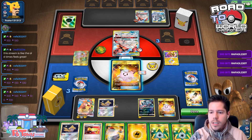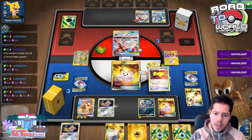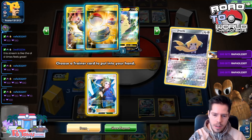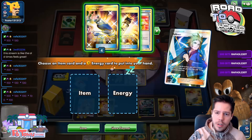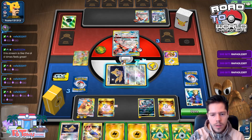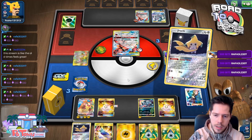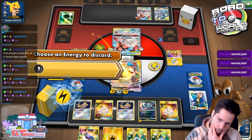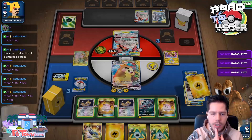50% chance to just outright win — nope. I'll go ahead and switch. Volkner helps me thin the deck. I'll attach the Metal energy, retreat, bench another Jirachi in case my opponent attacks so I can get the Lucky Egg going. Now I have one Volkner and three Custom Catchers in 19 cards.